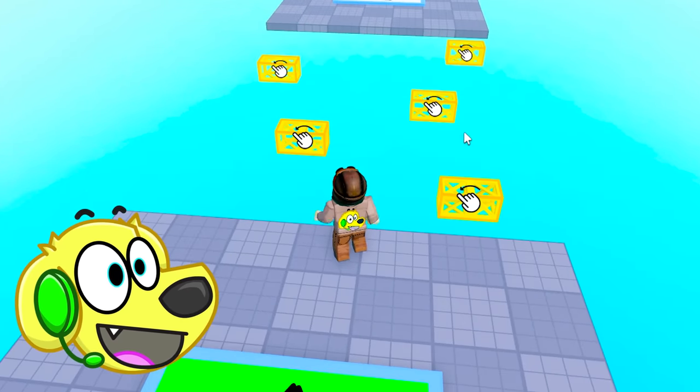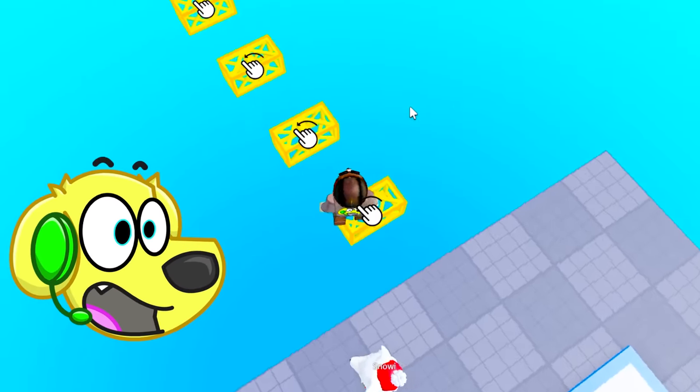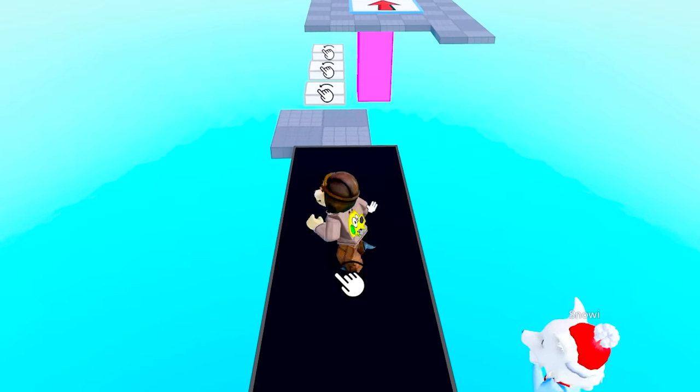This is getting complicated. I think we have to drag them like this, and then jump across — oh my gosh, this is crazy! Come on, come on — yes, let's go! Where do we drag this next one? It only goes to the side, so we drag it like that and then jump across.